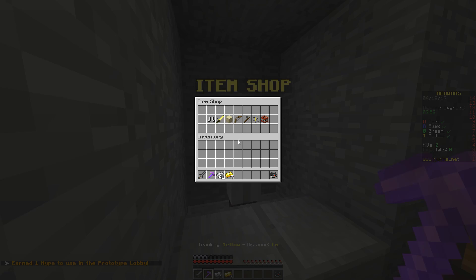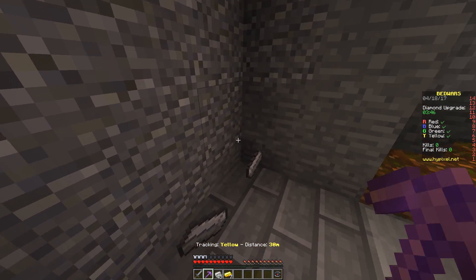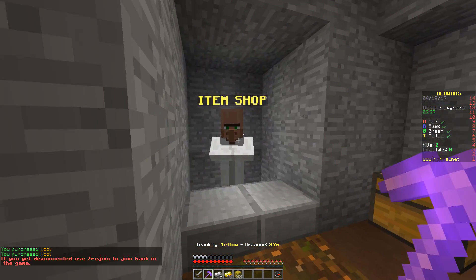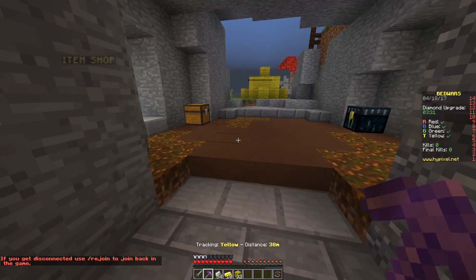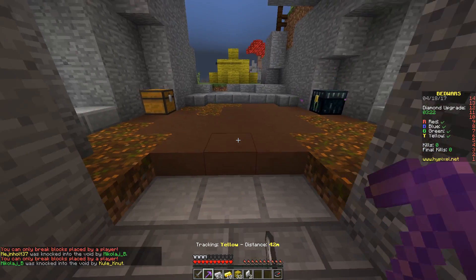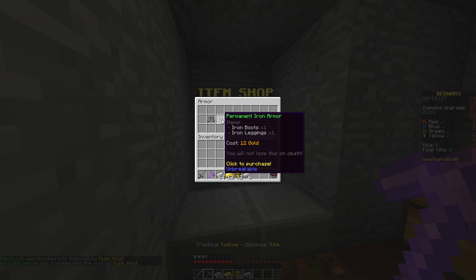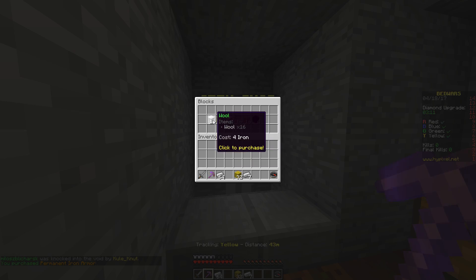Iron armor is actually 12 gold, so I'll wait until we have 12 gold. In the meantime I'll buy some more blocks. I don't think you can buy food or need food in this — I'm guessing you don't. My game sound just stopped for a second, that's why I was mining the block. We got 12 gold, so now we can get our permanent iron armor. Let's buy more wool.